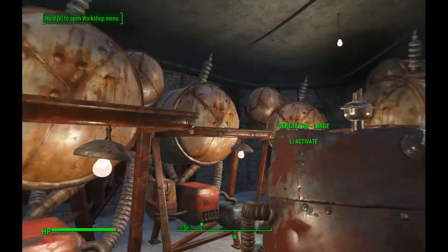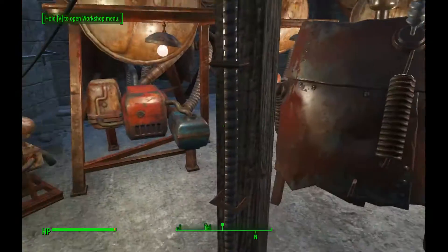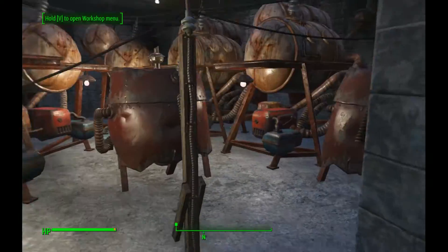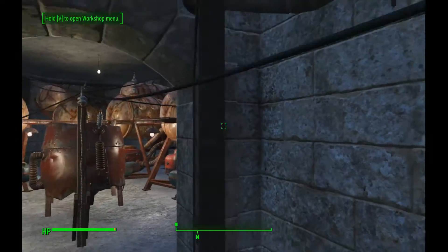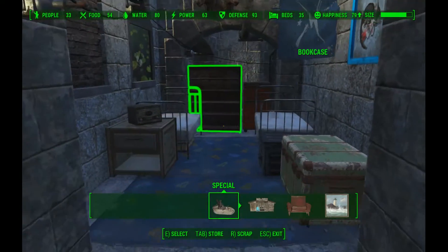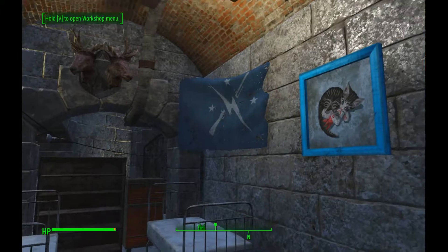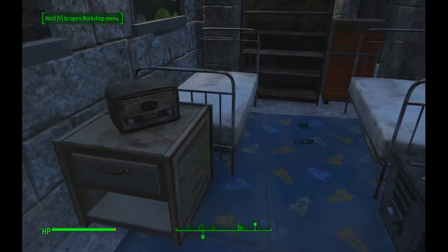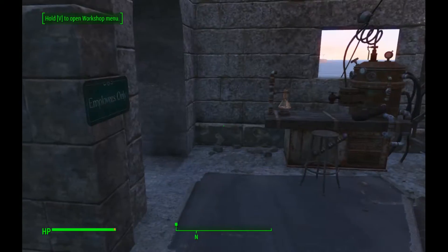First I'll show you the generator room — one, two, three, four, five large generators, two medium generators, and a small generator, all fitted in this room, attached to a pylon with a cable running out the door. Luckily the game allows cables to travel directly through doors. This is our first little bedroom — it's got the Minutemen flag up there, so you can assume there are some Minutemen supporters here. There's a radio too, which makes it look a little bit authentic.